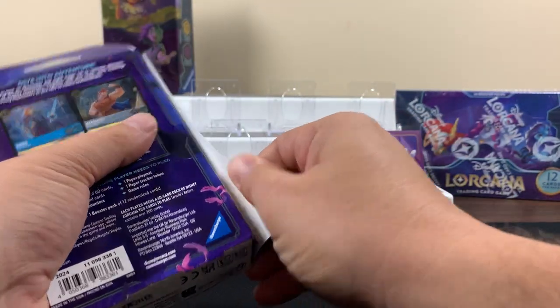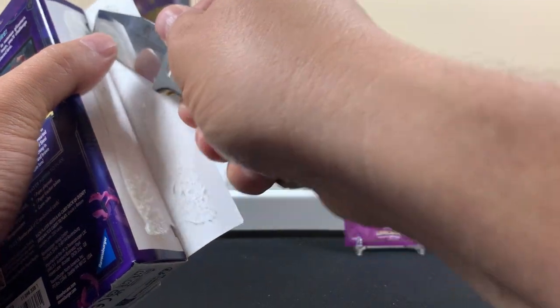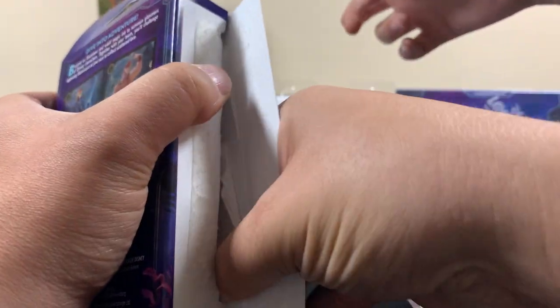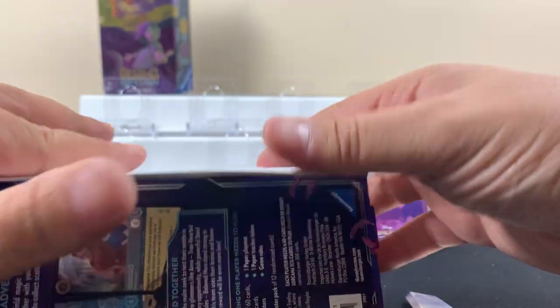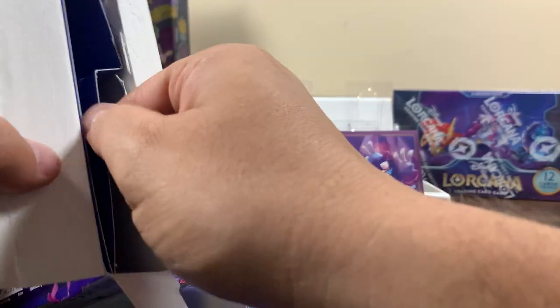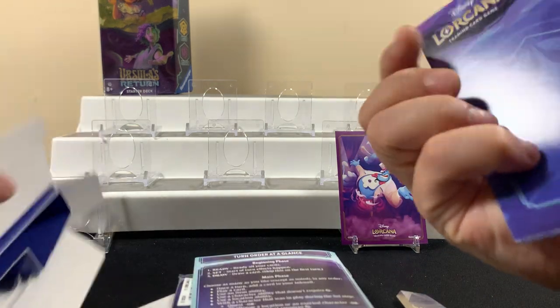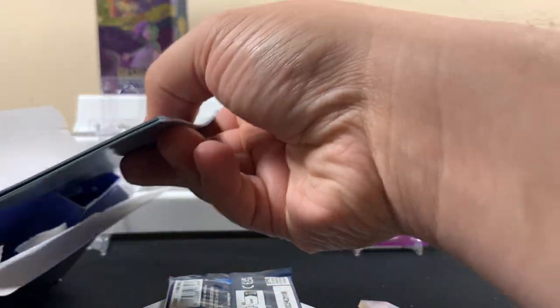You can open that one. There's not much to it. All the punch-out stuff is in this thing. There's something that looks like a tiny little play mat or something, and this probably tells you the rules of how to play. We'll throw that back in there for now.